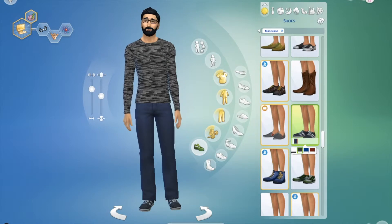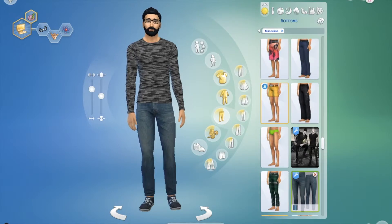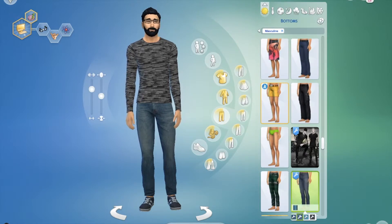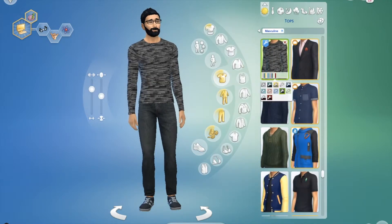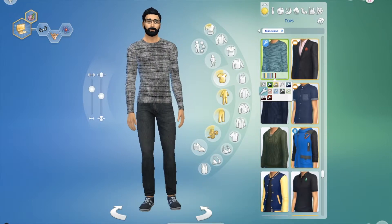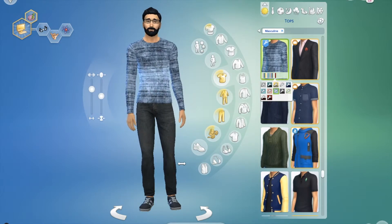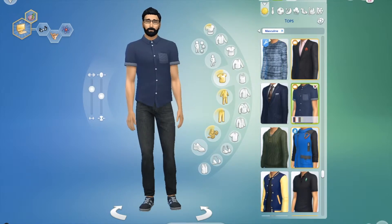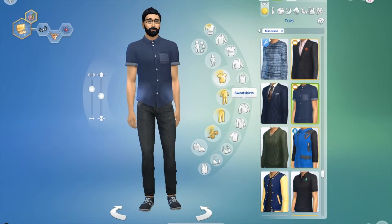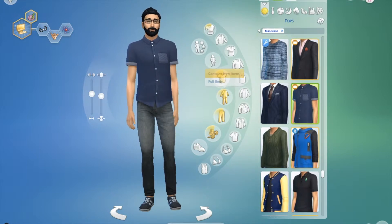I think those shoes. These pants are just not doing it. Those are nice. These actually kind of look like a new pair of jeans he just got. I'm not liking that color. Maybe the blue. Yeah, I think I like that. Let's give him another outfit. That looks nice. This actually looks like a shirt he has. We're going with that.